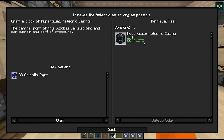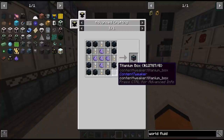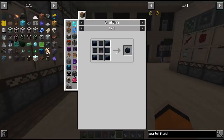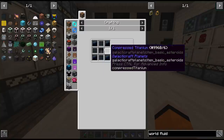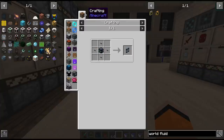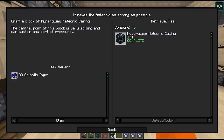We got our web string which we then used to create the hyper glued meteoric casing. I did already go ahead and put all the materials for this together. This takes some of our meteor chunks from the puzzle, along with the web string and titanium boxes — which take regular titanium plates made in the compactor, compressed titanium from the compressor, and heavy duty plates tier 3. That allowed us to craft the hyper glued meteoric casing. There are no uses for this other than facades, but we'll find out soon enough what it's used for.